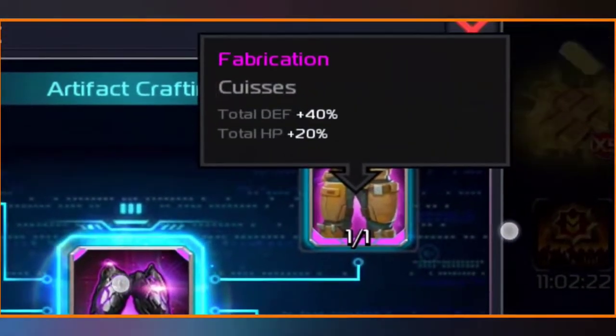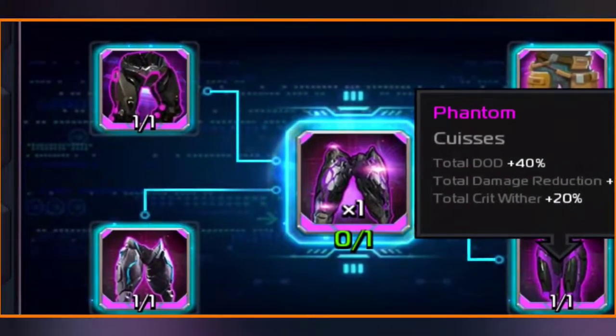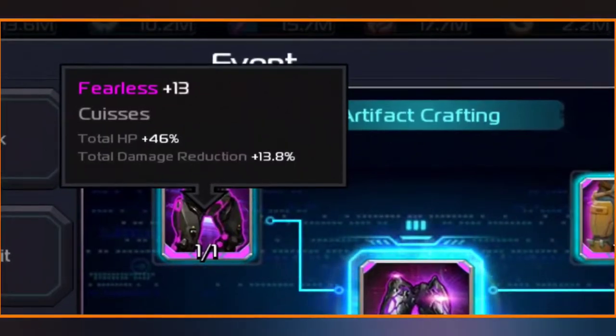For instance, this will take one Fabrication, it will take one Phantom, it will take one Overlord, and it will take one Fearless.